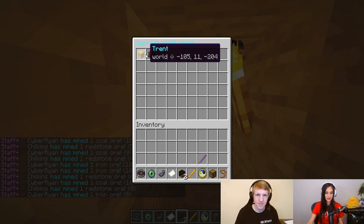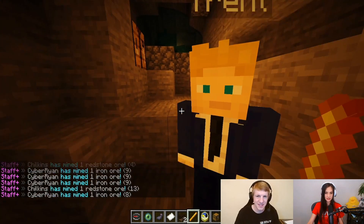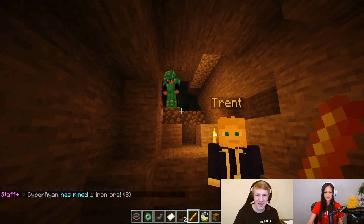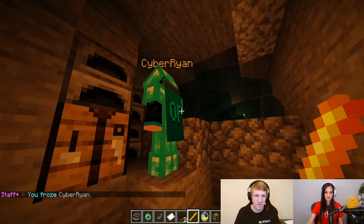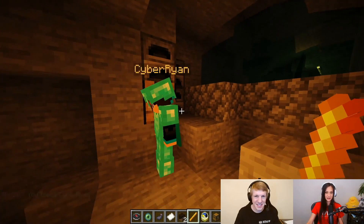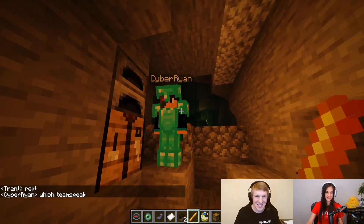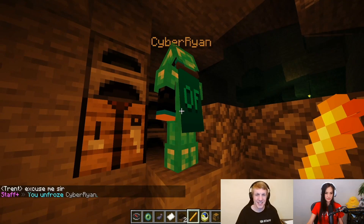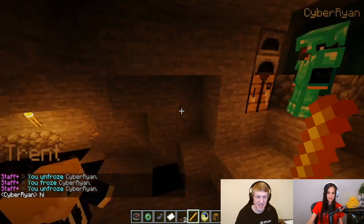So now if I go to the staff list, I see that you are one of our staff. I'm going to teleport to you just to talk to you about — I think Chilkins just found diamonds, I don't know what's up with that. And so then if we move on to this freeze, which is the blaze rod, I can actually freeze a player. So I froze Cyber Ryan — he's probably like, what the heck is happening? So now we can talk to him and say, hey, make sure you're not using any exploits. And now we can unfreeze him — you unfroze Cyber Ryan, so now he should be able to move again. He's plotting his revenge.